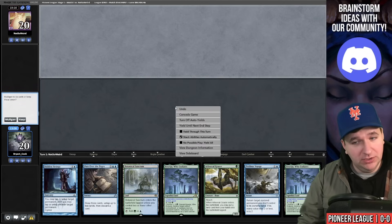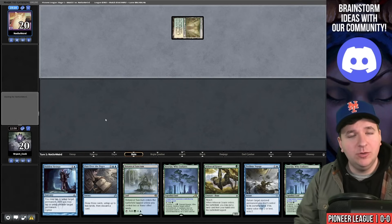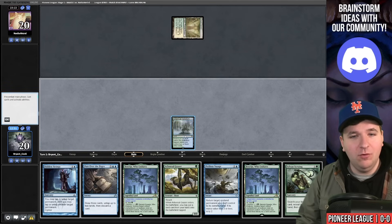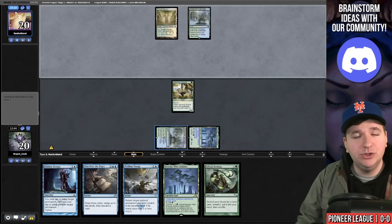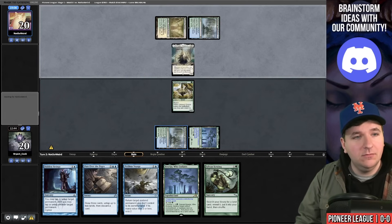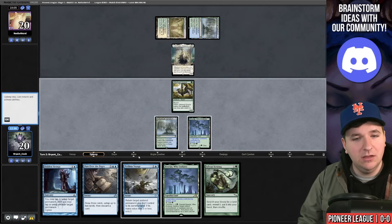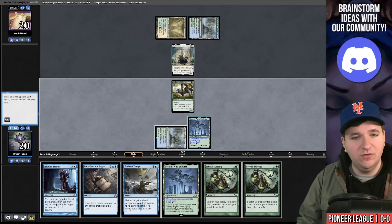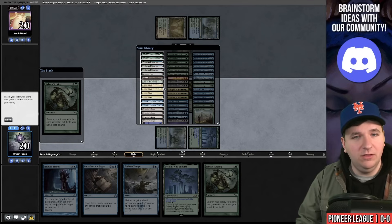Game three — turn one Arboreal Grazer into Perilous Voyage. This hand doesn't have a Lotus Field, but if you find one it's very good. I'll keep it. Turn one Temple Garden, no creature. There's our Scrying. I'm a genius — kept the sketchy hand and it paid off. Turn two Botanical Sanctum and there's Light-Paws. I could bounce Light-Paws in my upkeep and scry instead, but I'll just take the draw — it's another Sylvan Scrying.